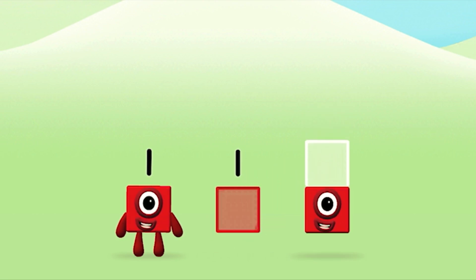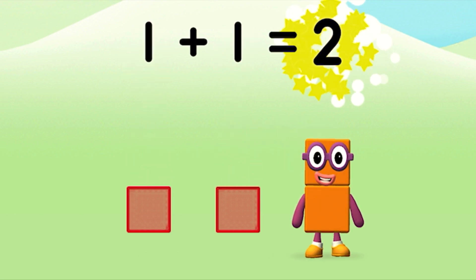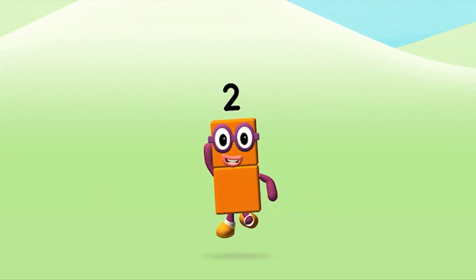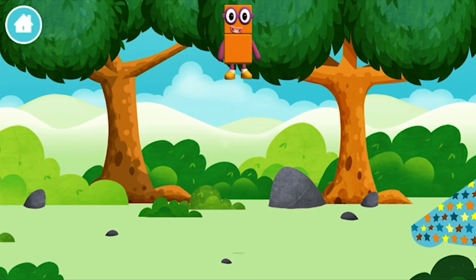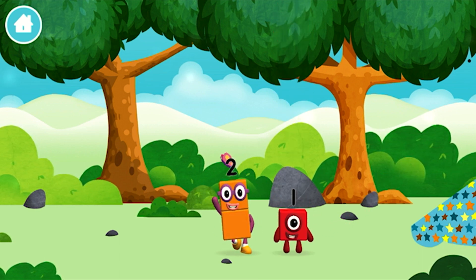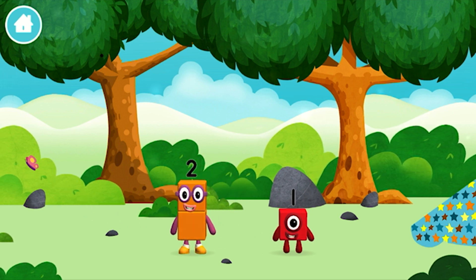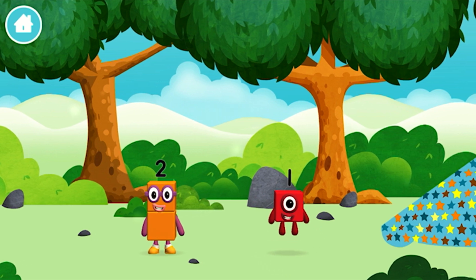One plus one equals two! That's it! You made number block two! You made a new number block. I am one, two — two blocks. One, one block. I am one!